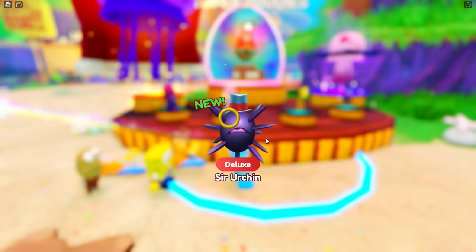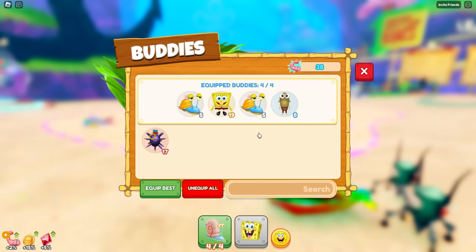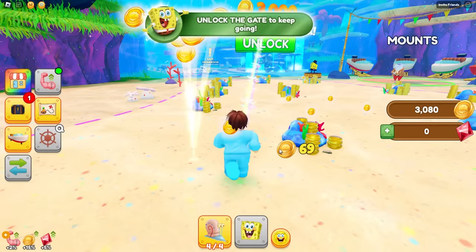All right, let's go! Oh, I got a deluxe urchin! Oh, it gives 17. That is so horrible! Okay, it looks bad, but mine upgraded when I bought it, and now it has 567 billion. Oh my gosh! That's insane!